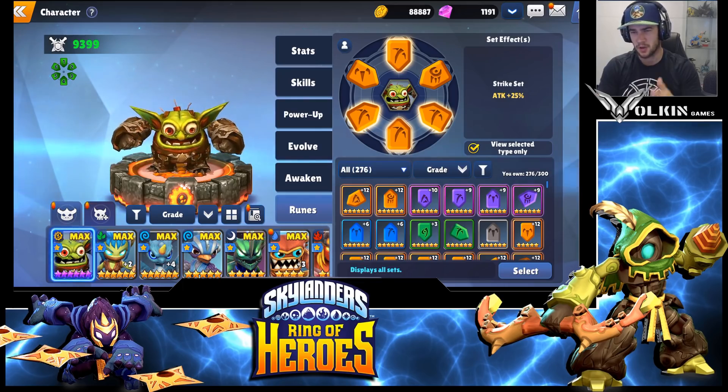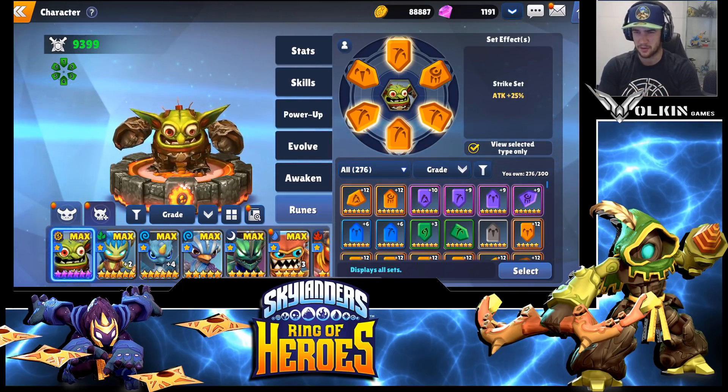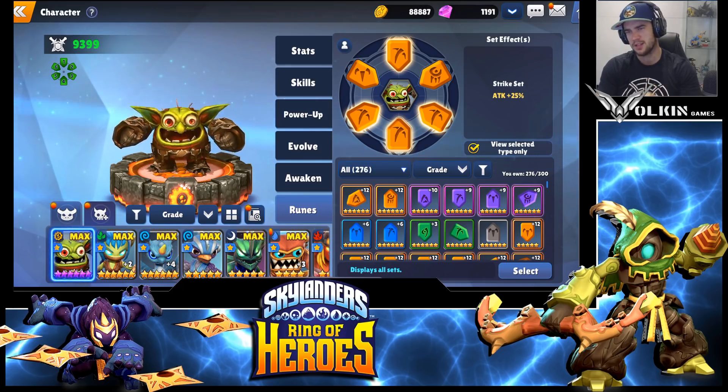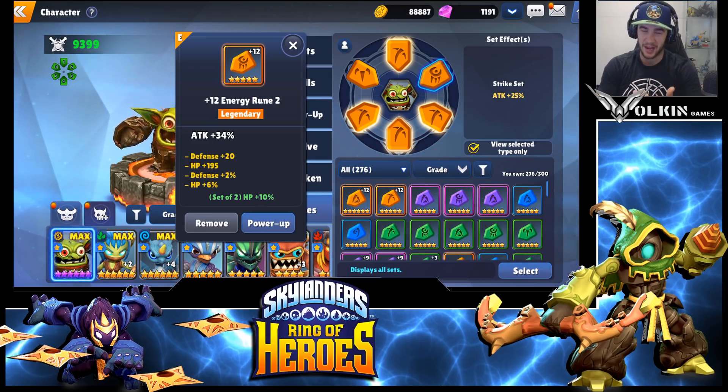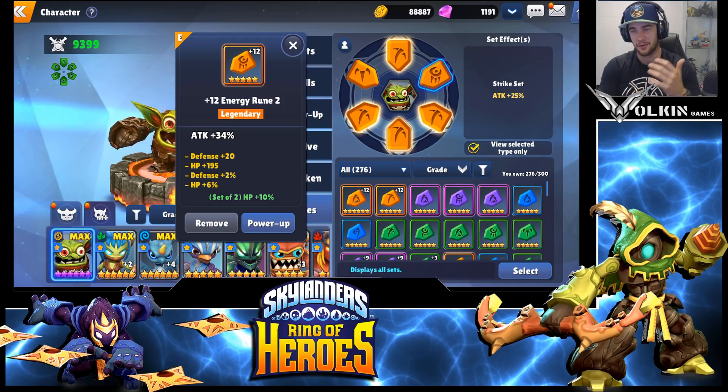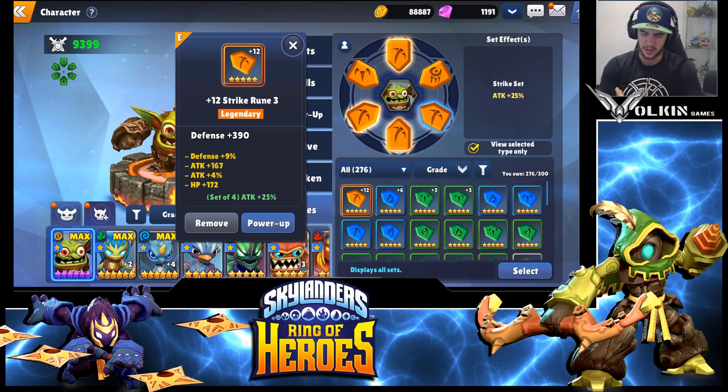With that we'll jump into his runes. Obviously the Strike set, and then I've gone Broken just to try and get some attack runes. An Effect Accuracy set would be really nice to help him land his bombs, but stats are the most important thing first. I do have one six star rune on him which has effect accuracy and attack. For substats you're looking for effect accuracy and attack, then HP or defense to try and get him a bit tankier. Slot two is an attack percent rune.